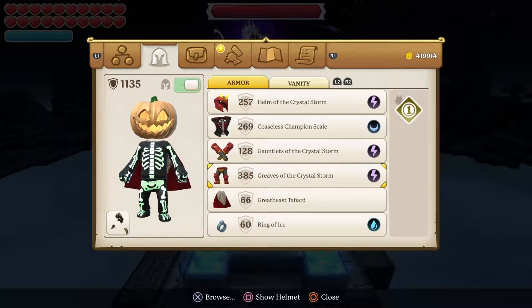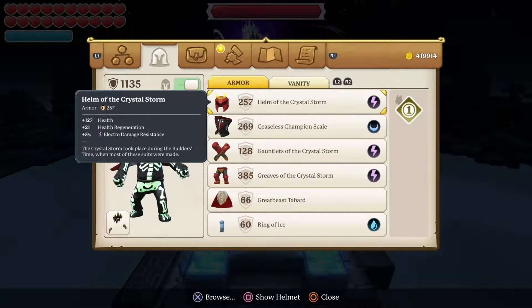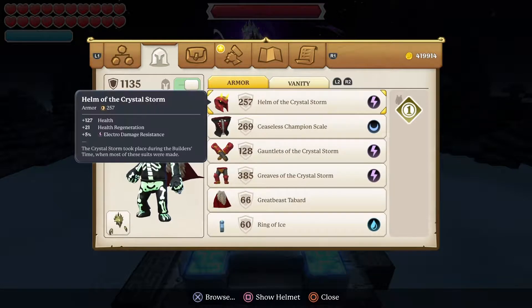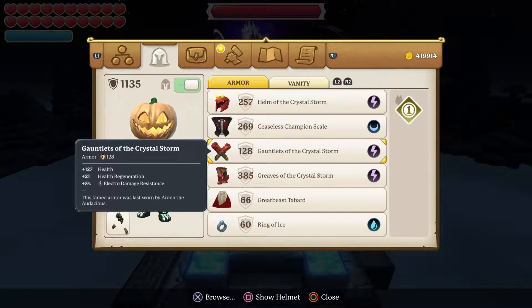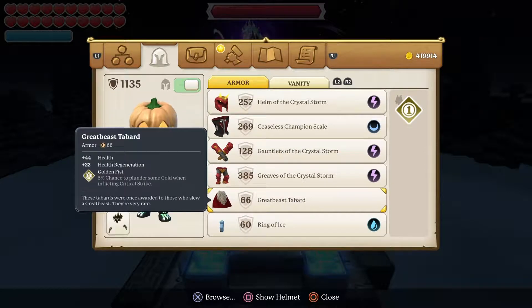I'm going to talk about a good tank build for people that die a lot. We're on 2728 health, which is quite a lot. This is my armor: 127 health helm of the Crystal Storm, 91 health, 127 health, 127 health, 44 health.